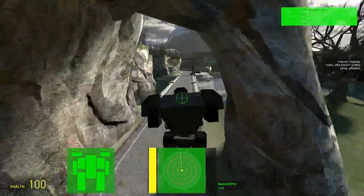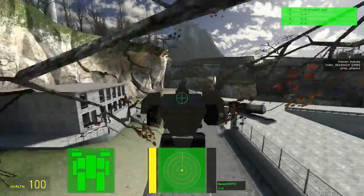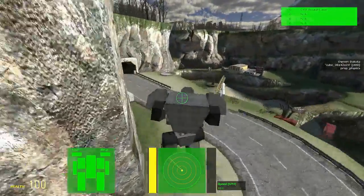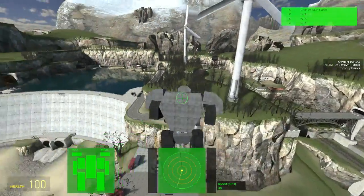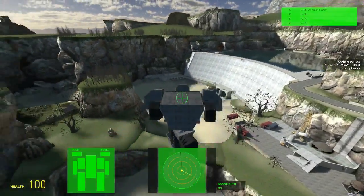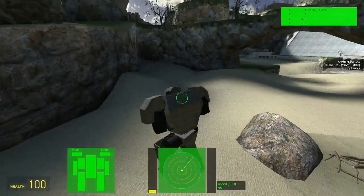Superchargers can be used on any vehicle to increase its speed, but will reduce the cooling of that vehicle by 1 heat per second. They are only useful for people looking for the utmost in speed, as normal speed upgrades — using heavier versions of the mobility entities — provide a better boost for the tonnage than the supercharger, and do not reduce cooling.